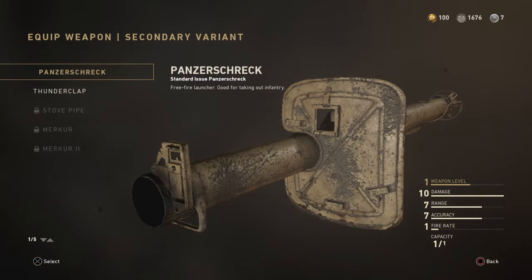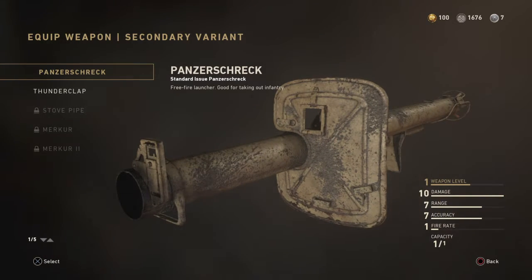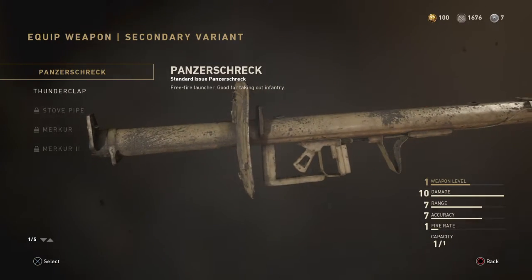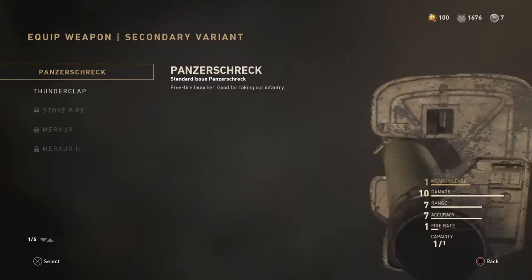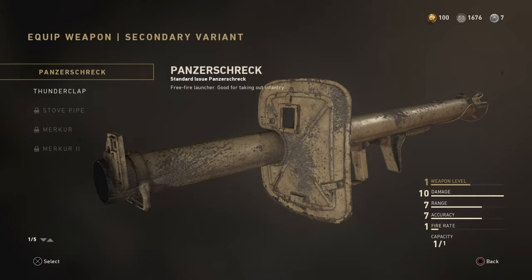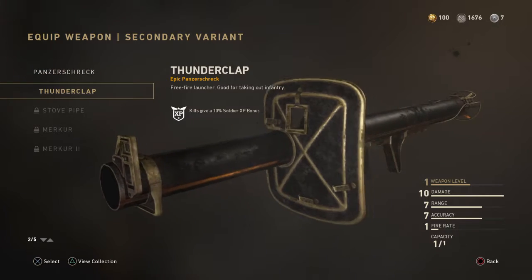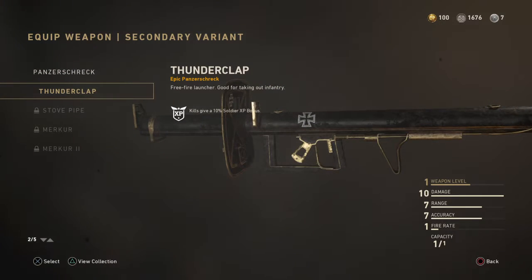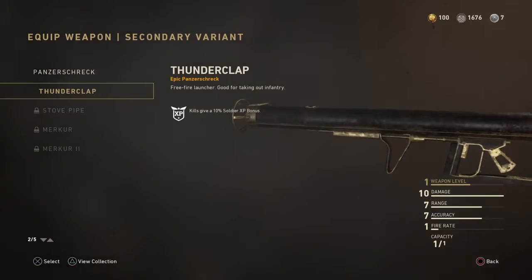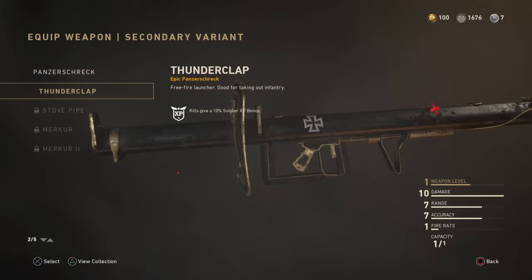Then you come to the Panzerschreck. Anyway, this weapon has like a shield on the front. You put the rocket at the end and just look through the sights — can't change the sights. I also have the Thunderclap version as well, which I think has the Allies symbol. This looks really cool because it's golden.